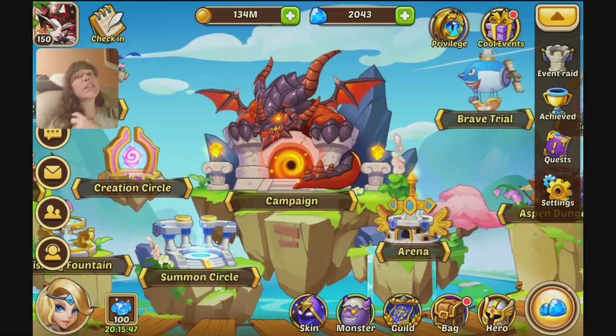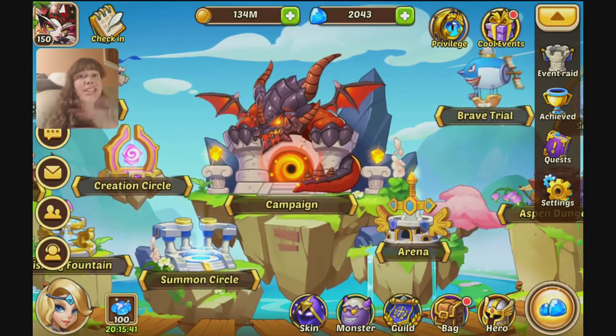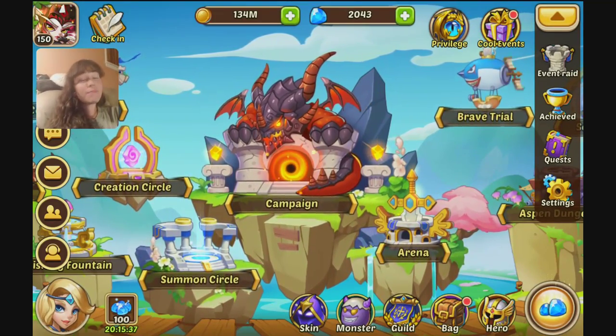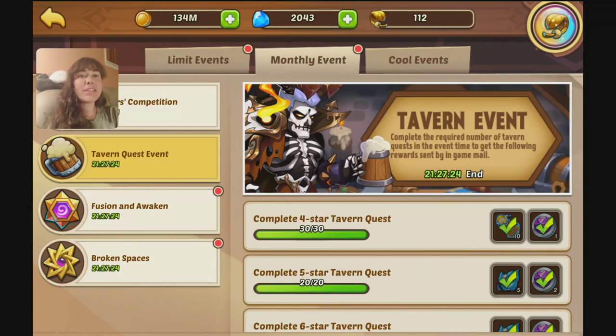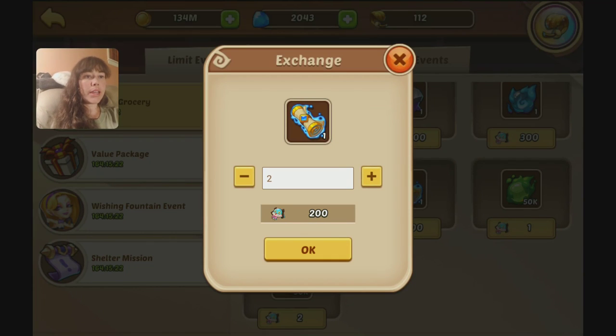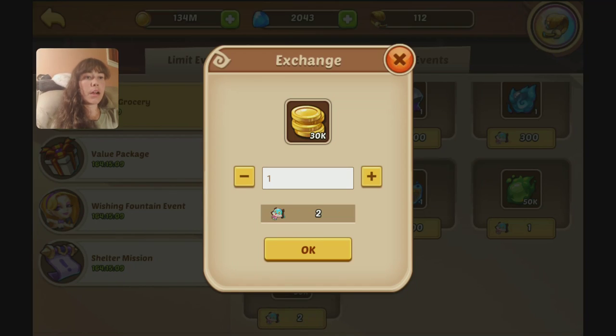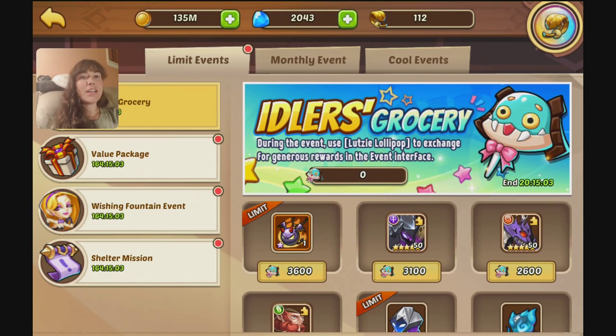You're gonna have to excuse my crazy hair. It's been raining a lot here, and I took a shower yesterday morning and it is still damp, so I don't care. My monthly resets tomorrow, woohoo! I ended with 2,500 of the grocery items this last time, and I think this time I'm just gonna go all in on the scrolls because of the anniversary event that's supposed to be coming up really soon, so I want to get as many scrolls as I can before that hits. Gold is always good, gold is great, makes me happy.